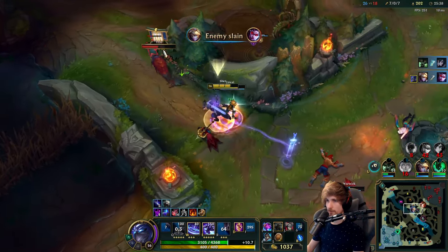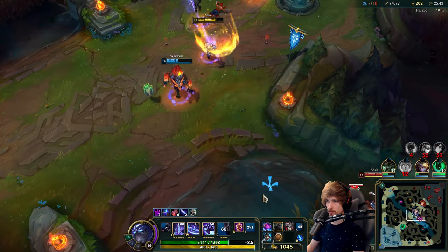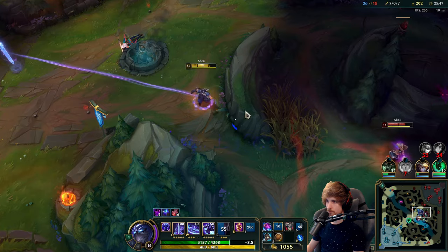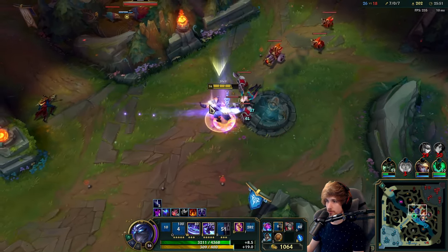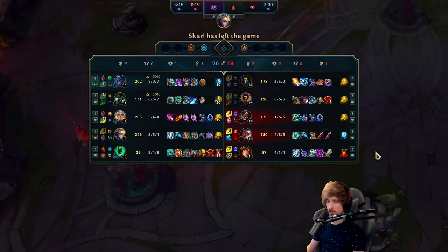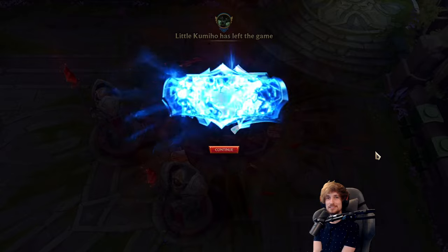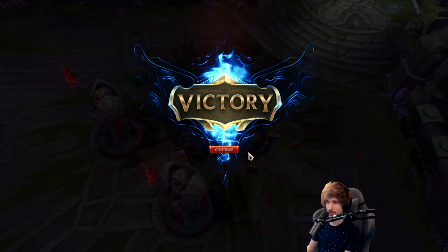I had to flash — I had no choice. I had to do it otherwise my Ezra dies. I figured he would probably dash away, that's why I didn't even bother. They go for the surrender — I guess the Shen is too OP. Either way this is Shen top lane, thanks for watching today's video and I'll see you guys next time, peace.